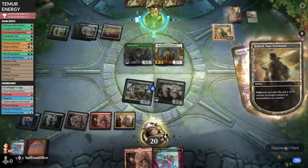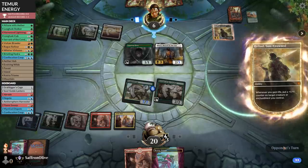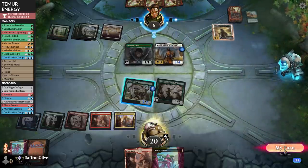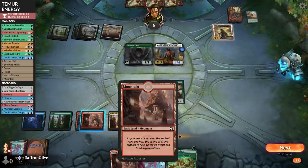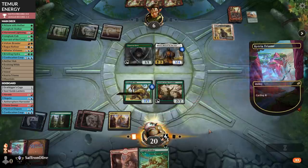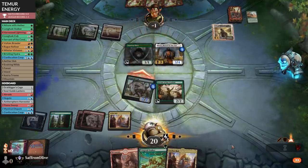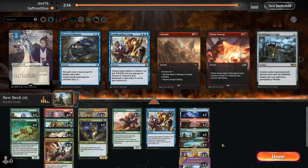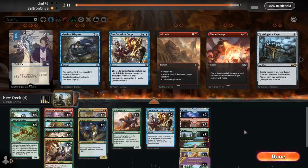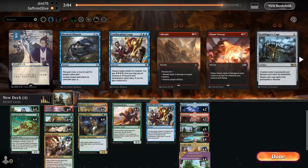Daxos and Llanowar Elves — a removal spell would be nice. Come on, one more Harness Lightning. Grows the Daxos. Longtusk Stalker — we are going to cycle this Triome. Opponent has to block. Technically, taking lethal is a legal option. Well, we'll take the win.